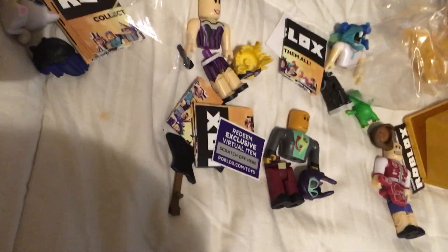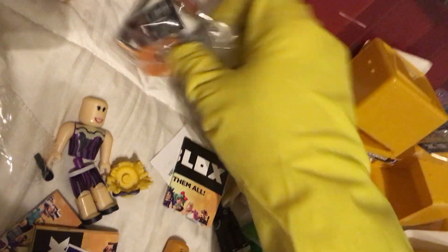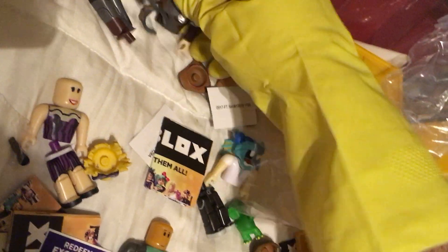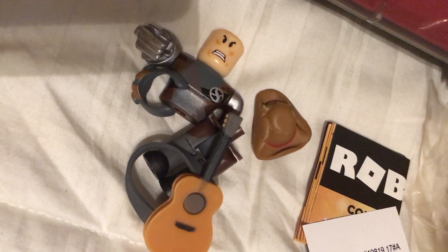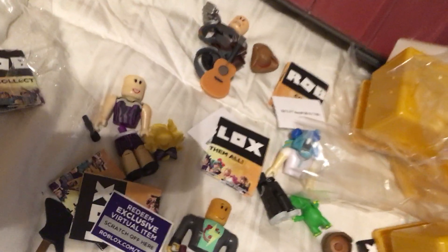We got an APB on a 5-9-Z, we got a cat climbing up a tree. This Roblox unboxing party is coming to an end because this is the second-to-last figure. We got another guitar player. This guy looks like a cyborg western coming straight out of Westworld. Look at that dude. His name is Nex, N-E-X-X. Forget the nexus of your lexicon.